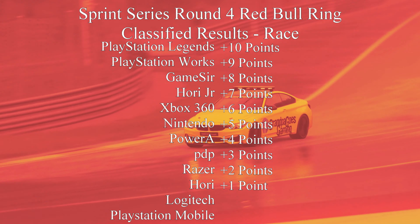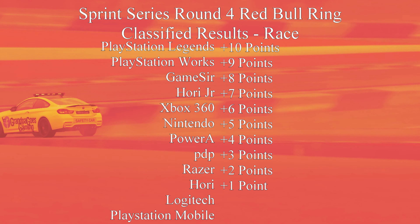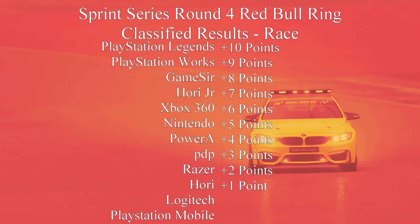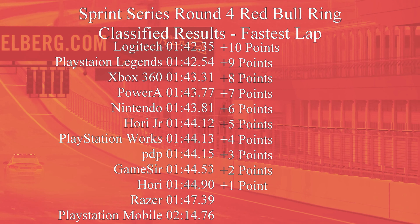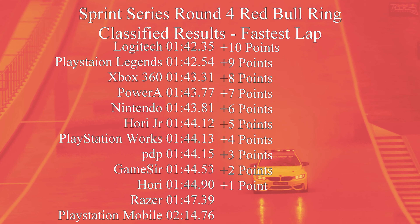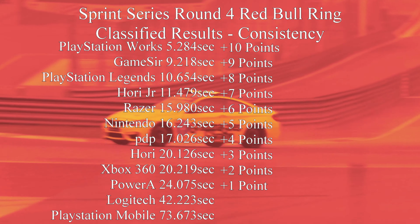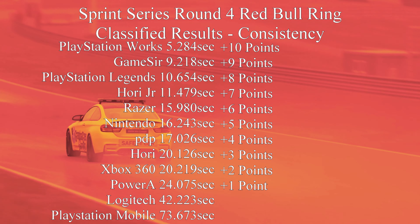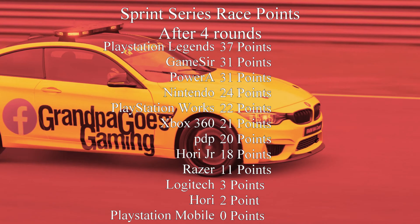The classified results for this race are as follows: The 6-axis won, with the DualShock 4 second, then the GameSir T4W, followed by the Hori Mini Wired controller, and the Microsoft Xbox 360 controller. Then the Nintendo Switch Pro controller. Fastest lap did go to Logitech, with the 6-axis second and Microsoft Xbox 360 third — the 360, the PowerA and the Nintendo controllers all very, very tight there. The most consistent controller was the DualShock 4, followed by the GameSir and then the 6-axis. The Hori Junior and the Razer team did well with the keyboard.